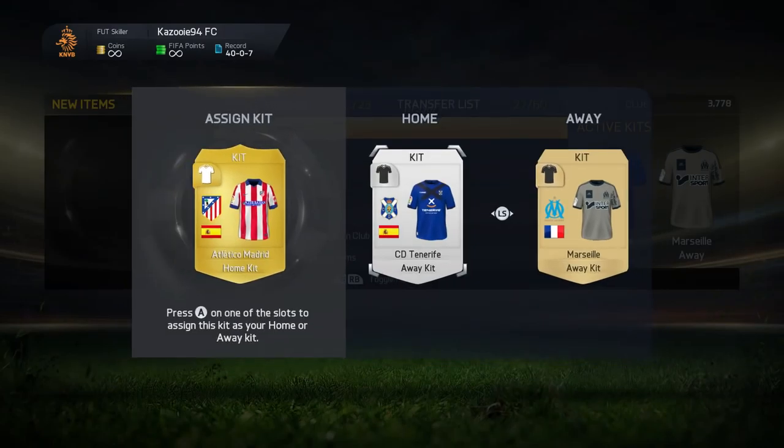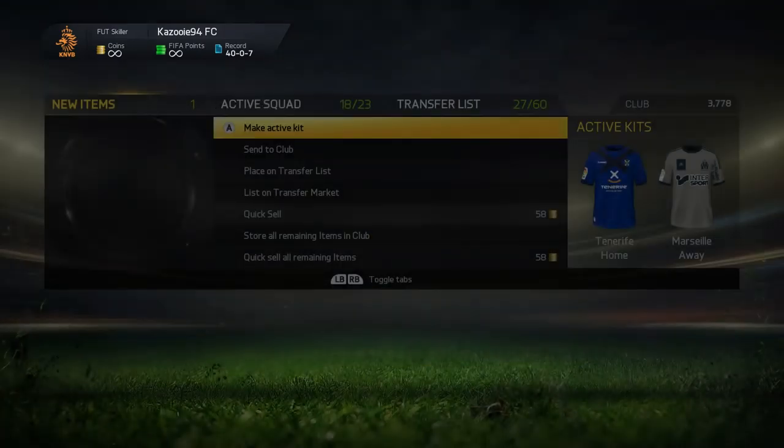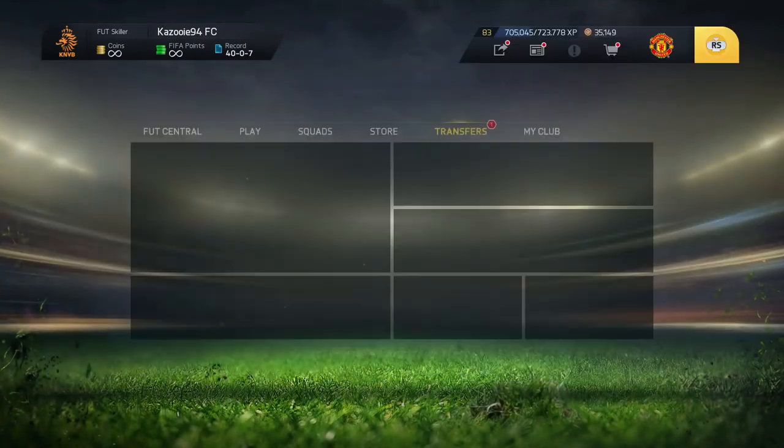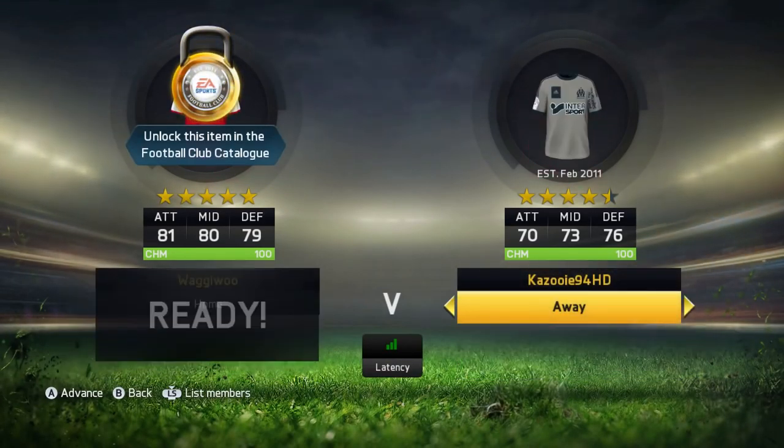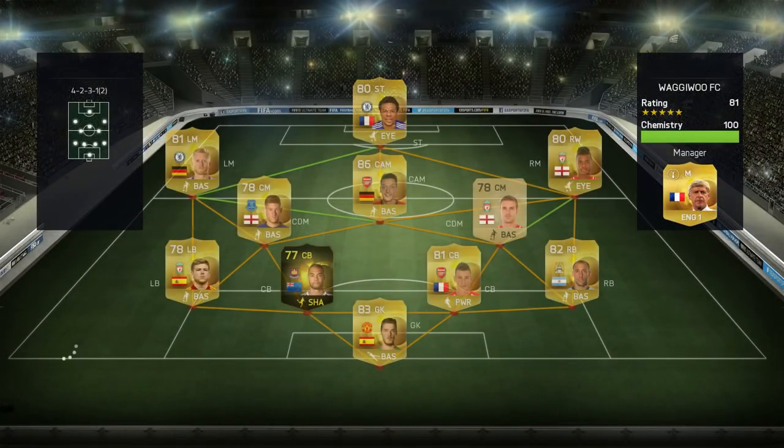We picked up the Sniper chemistry style for Ribéry, which I think is the best especially for wingers. We also picked up a new home kit — the one from Atletico Madrid, which looks really really nice. We move on to the first game of this episode and we come up against a really tough Premier League team with Loïc Rémy, Schürrle, and Sterling.